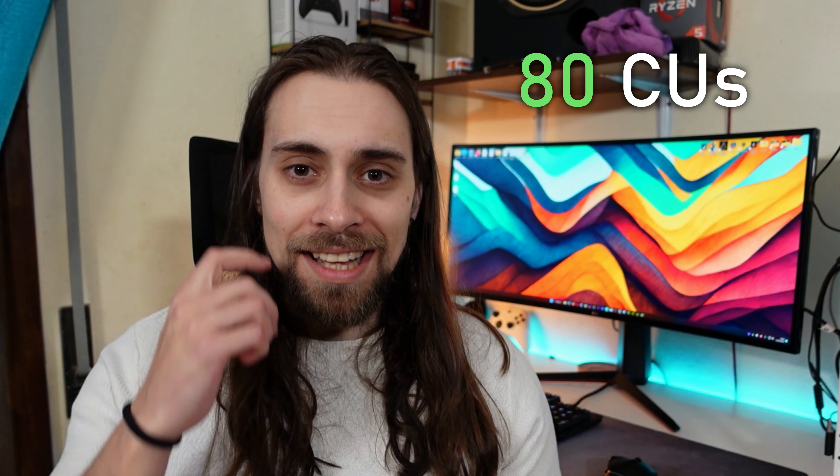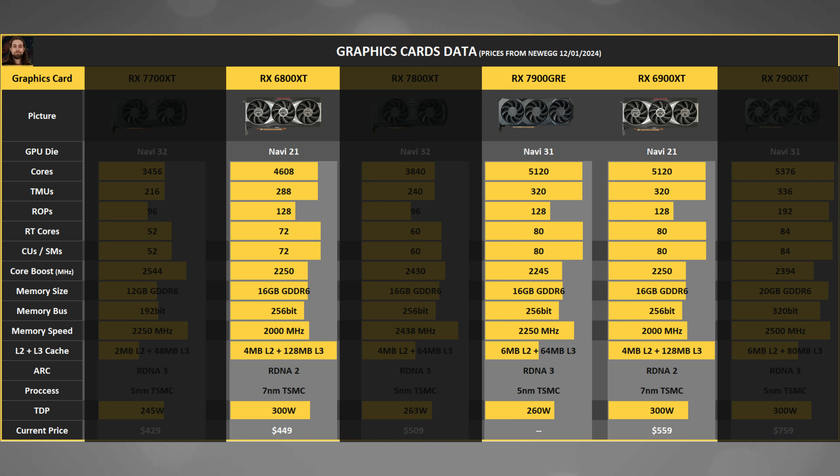This is why I say the RX 7900 GRE is the real 7800 XT. The 6800 XT has 72 compute units — 12 more — which is actually why the RX 6800 XT stock-vs-stock is faster than the 7800 XT in some titles. The 7900 GRE has 80 compute units, a 256-bit bus, and 16 gigabytes VRAM, making it the proper RDNA3 successor. Overclocked versus overclocked, the 7900 GRE is at minimum 10% faster while consuming the same 300 watts.